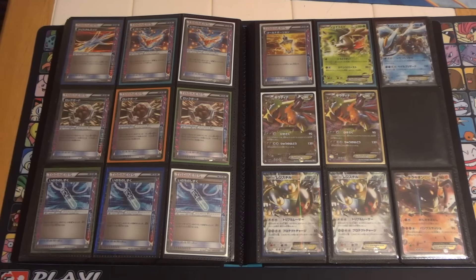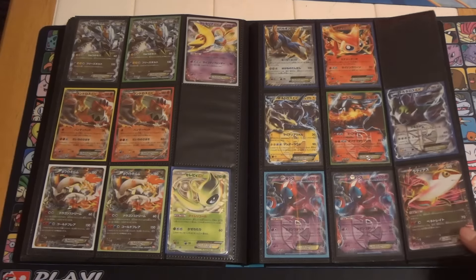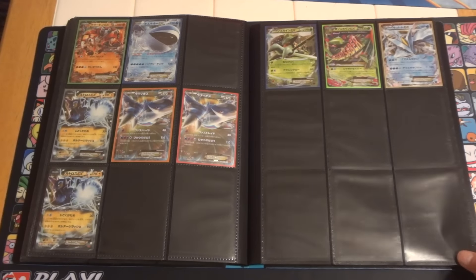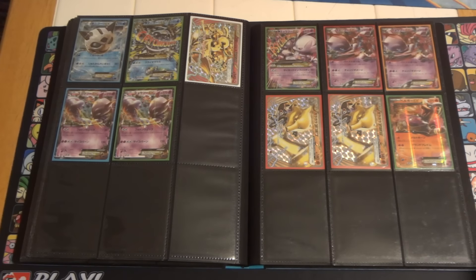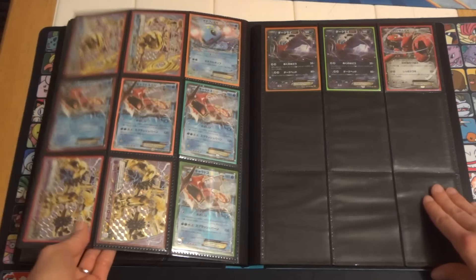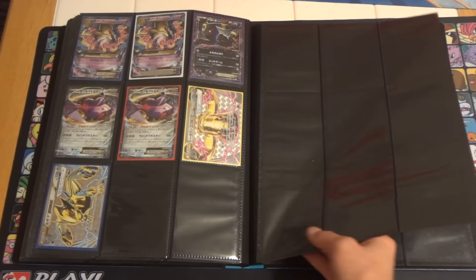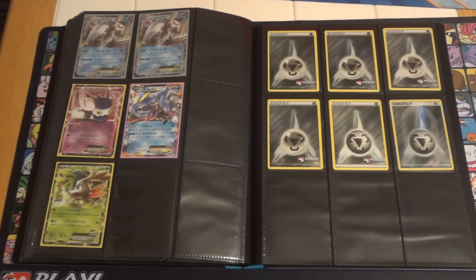Now we get into the Japanese cards. ACE SPECs on this page, carrying over to that gold potion. They're sorted by set, starting with the earliest Black and White sets. I've also listed them in the description below in the order that you see them, since I always forget the names of the Japanese sets corresponding to which Black and White set — so the description should help. I do remember that this one is Rage of the Broken Heavens, and then the Japanese Fates Collide — Awakening Spirit King. A few promos, except for the Shaman, which is an unlimited copy of the Shaman EX; the rest are promos.